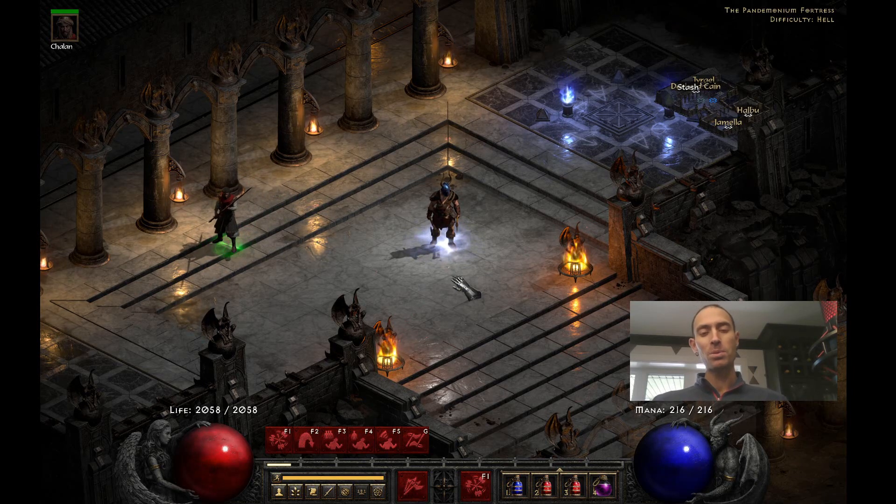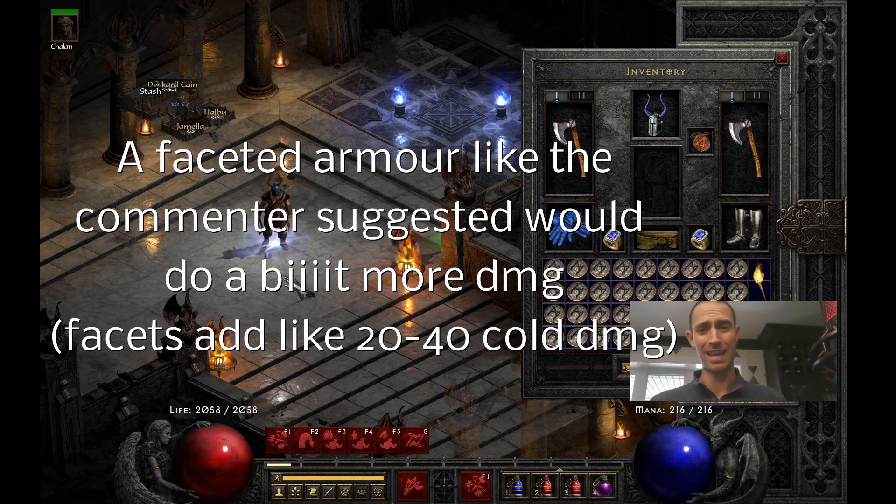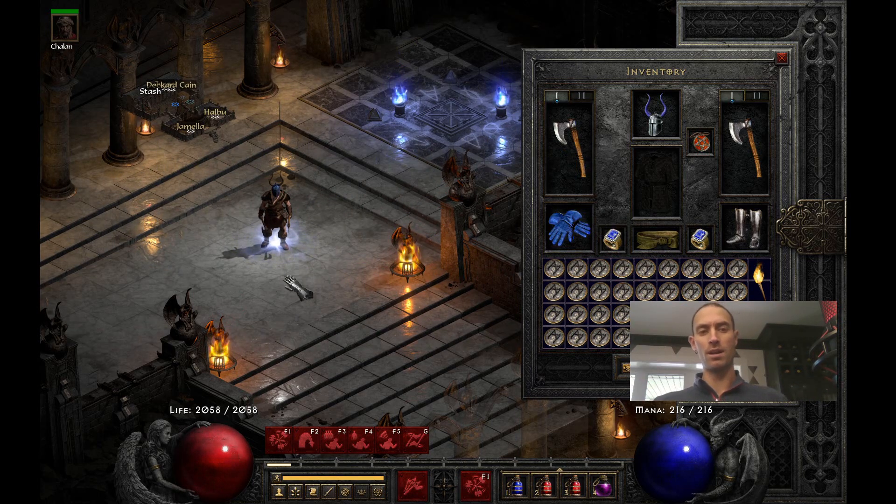It's not the most amazing build, but a viewer suggested after watching my Poison Barbarian build — which uses poison charms, Death's Web, triangles, gloves, and bramble, and so on and so forth — to use cold damage.